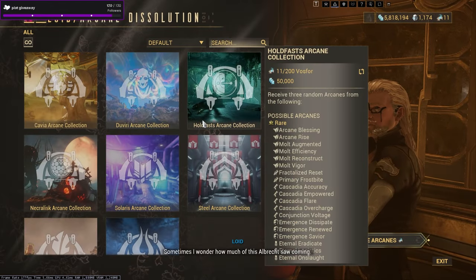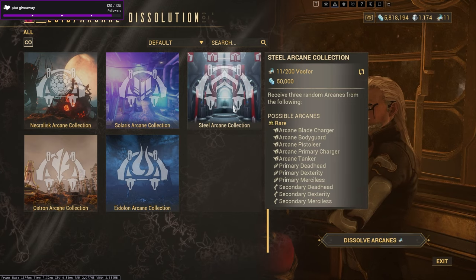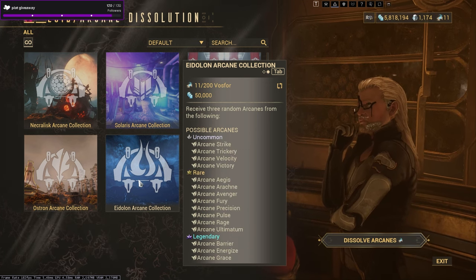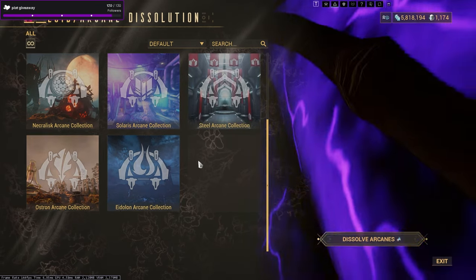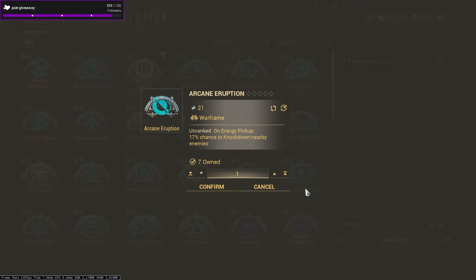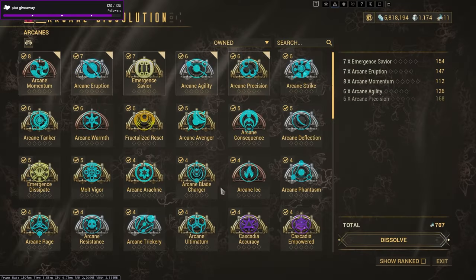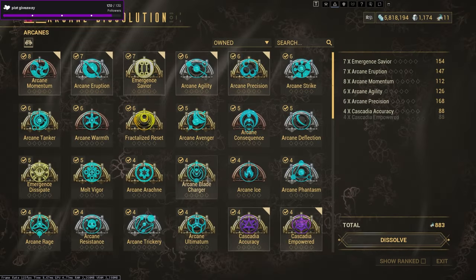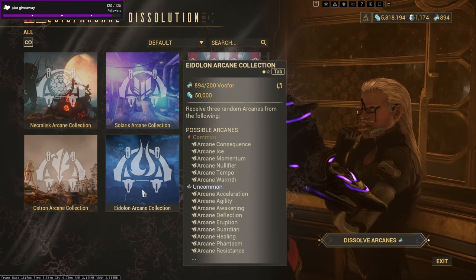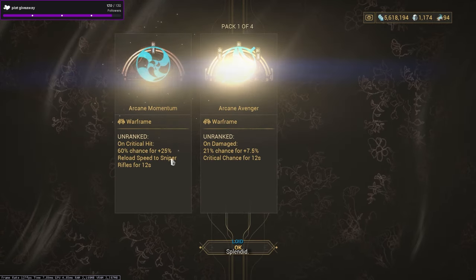Basically you want to go to Loid, who will let you do Arcane Dissolution. You can dissolve arcanes you don't need — like the Void Cascade drops that are already maxed out — and get Vosfor. You then use that Vosfor to buy an Arcane Collection. I recommend the Arcane Collection because it gives you a chance to get Arcane Energize, which is a really good arcane that everyone wants. You get three random arcanes from that collection.